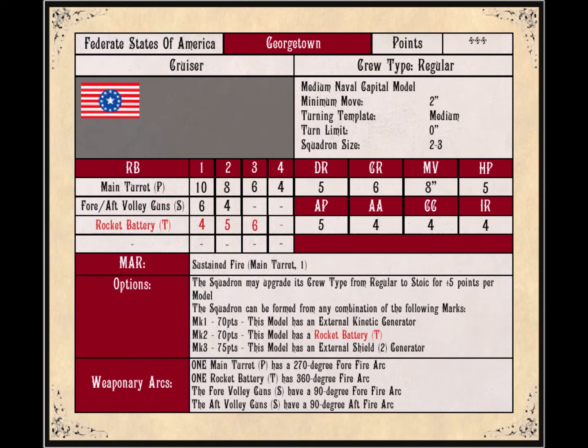The points for the Georgetown are variable, because it depends on which mark you have — there are three different versions of this ship. It is a cruiser with a regular crew, so it hits boarding actions on a 4 and defends on a 4. Not bad, not great — pretty average.